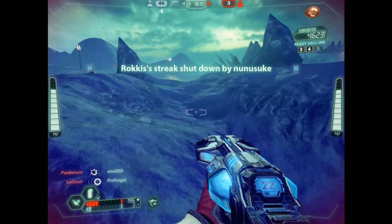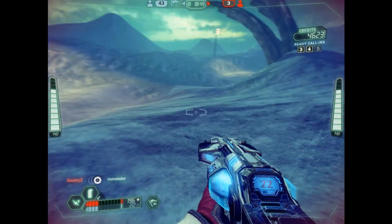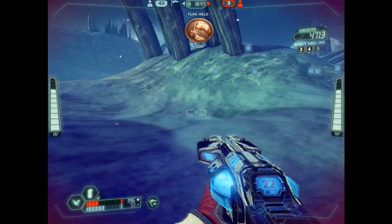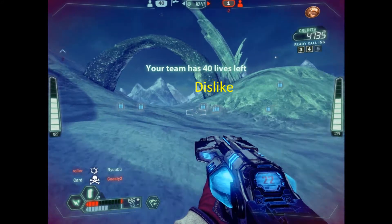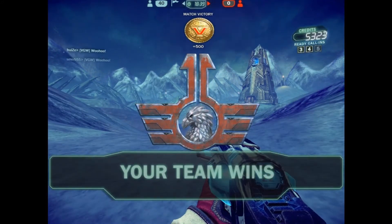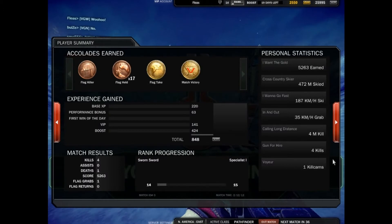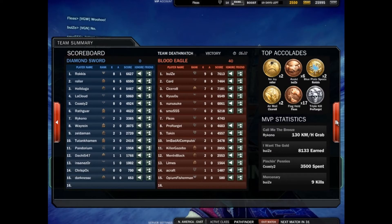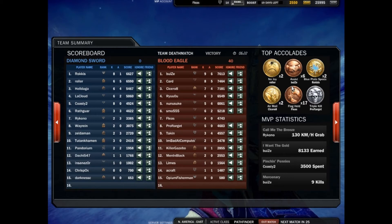Right now we only need three more points and it'll be a successful run. You can like, subscribe, dislike, delete me from your browser history — whatever you want to do. There's our win. You can see the score is 40 to nothing, and when I first grabbed the flag it was 72 to 69, so that's definitely a good flag run. You can see I'm in the middle of the pack, which shows that my teammates both above and below me made some great contributions as well.